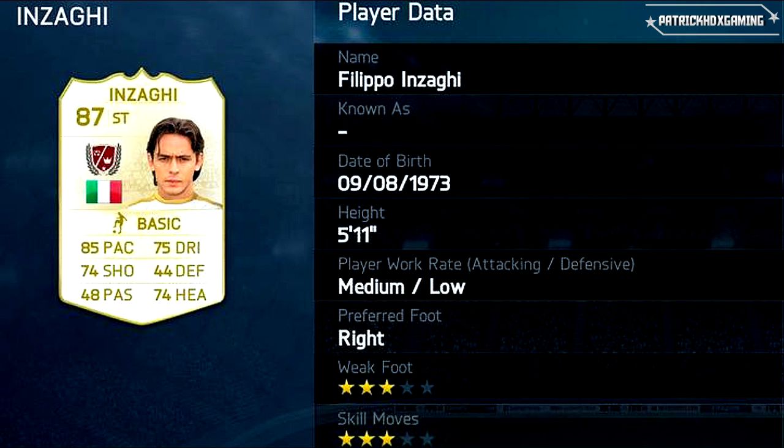Then we come to Filippo Inzaghi. He's a striker with 85 pace, but his shooting at 74 is not that good for a striker. Filippo Inzaghi was known for always being in an offside position. He has an 87 overall rating which seems high when I see the attributes, but yeah, still a legend — he also played for AC Milan.